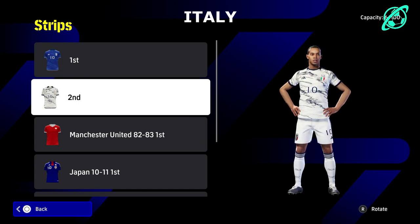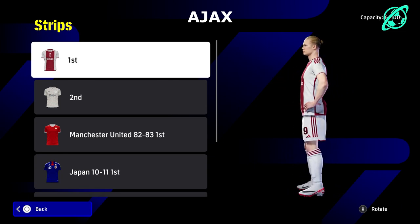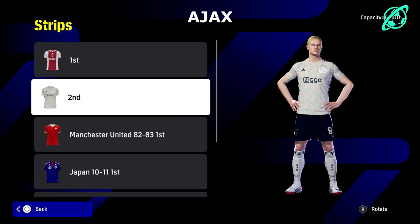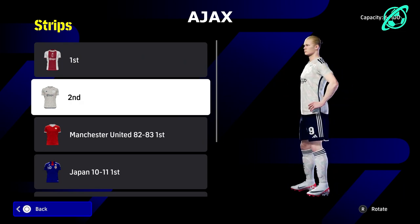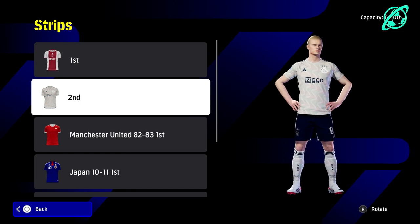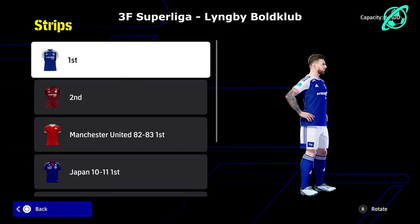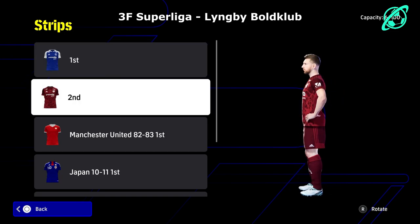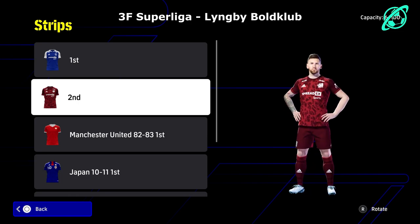Ajax — timeless. They don't usually mess around too much with their core design and they always have a beautiful away kit. They haven't added the third kit yet but they probably will soon. We also have Linkby Bold Club — a bit of a unique one. I like the away kit; it's a pity they've only got the first and second kit, but I do like that selection.